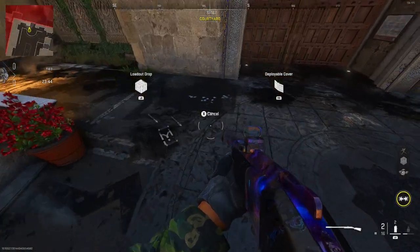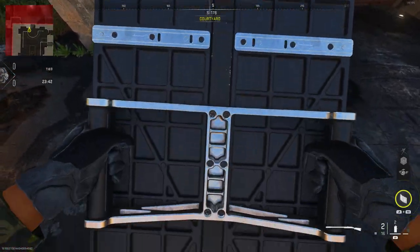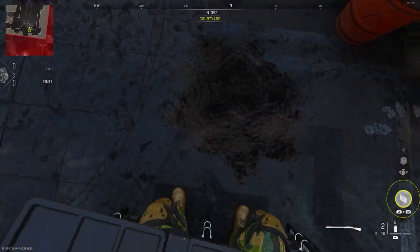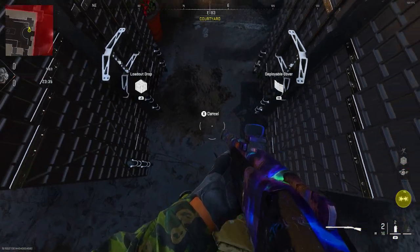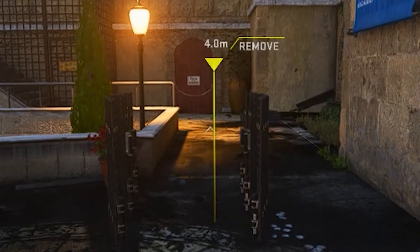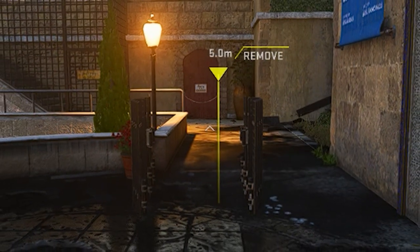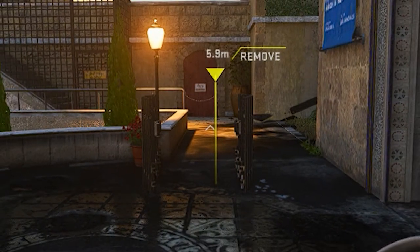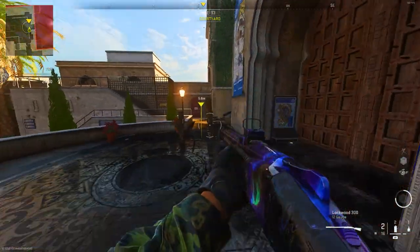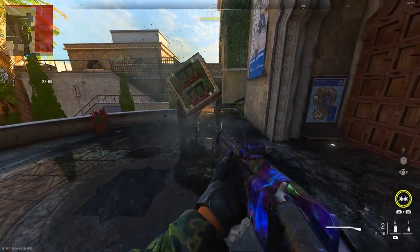The first glitch I'm going to be showing you is on Al Bagra. You want to make your way to my location and place down the first barricade, leaving a gap between the wall and the first barricade. Then crouch and place down your second barricade in front of you exactly like this. Then place down a marker and walk back until you see 5.8m. Once you see 5.8m, look up and throw your load-up drop exactly how I do, and wait for it to land between the barricades.